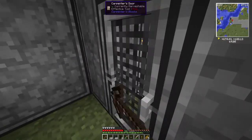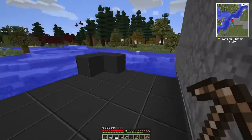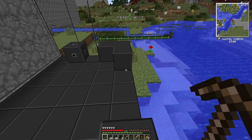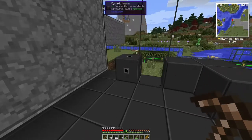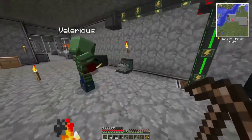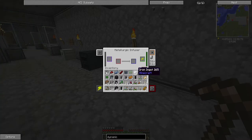Are you using the infuser? Yeah, okay — for a fair bit of time as well. That's not made what I wanted. What were you trying to make? Atomic alloy — you put the alloys in there with the redstone. Enriched alloy, sorry. Yeah, that made enriched iron.